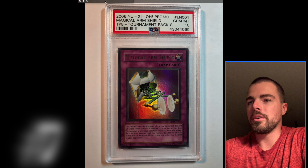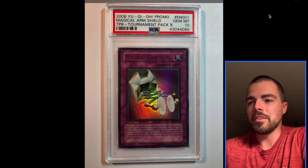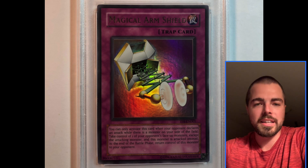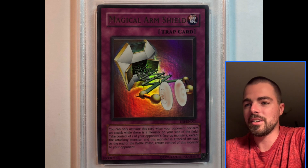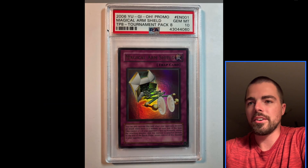At number 7, we have Magical Arm Shield. I believe this was a Joey card, and a really hard card to pull from Tournament Pack 8 — one in every 108 packs. So rarity. And just the simple artwork really represents the card effect.